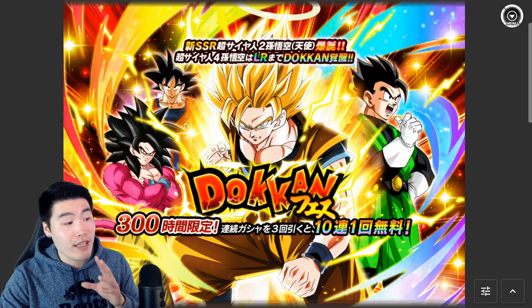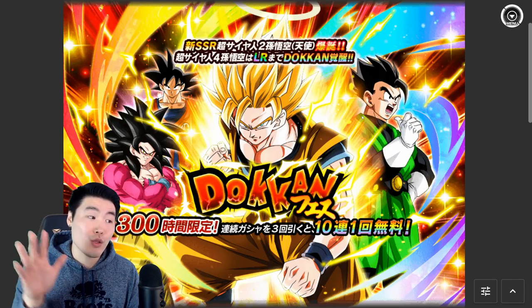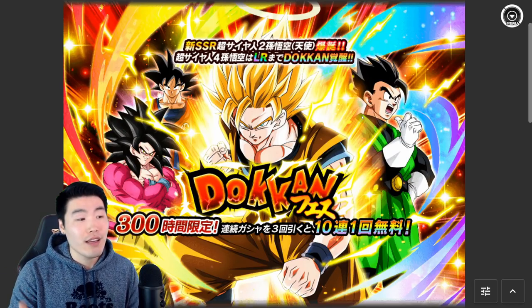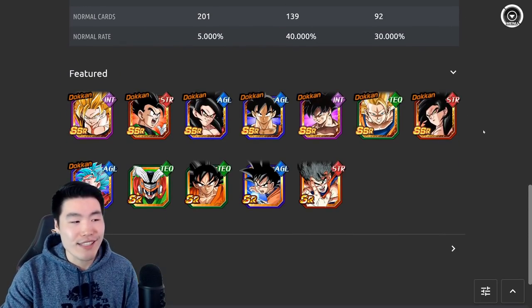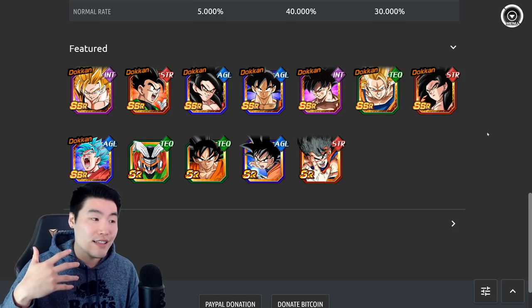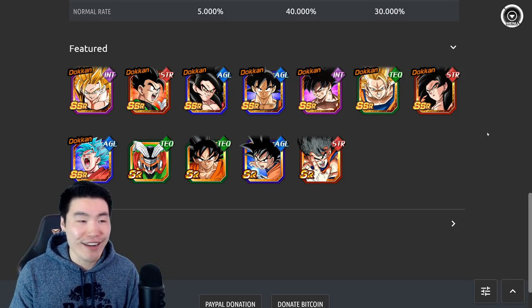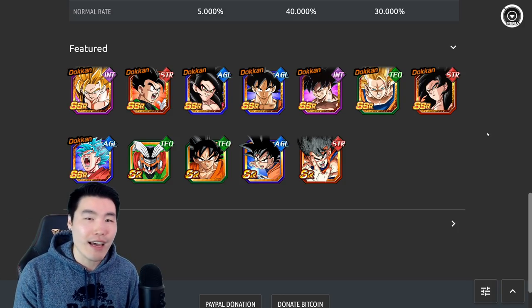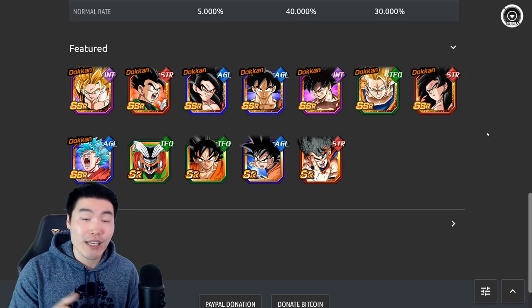Let's jump right into it. We're going to start with the Super Saiyan 3 Angel Goku banner first. He starts off as a Super Saiyan 2 Goku and then eventually transforms into a Super Saiyan 3 Angel Goku. The main thing everybody has been saying is that these banners are must-skips because they're trash, they're terrible banners, and the units are garbage — and I just don't really see it that way.